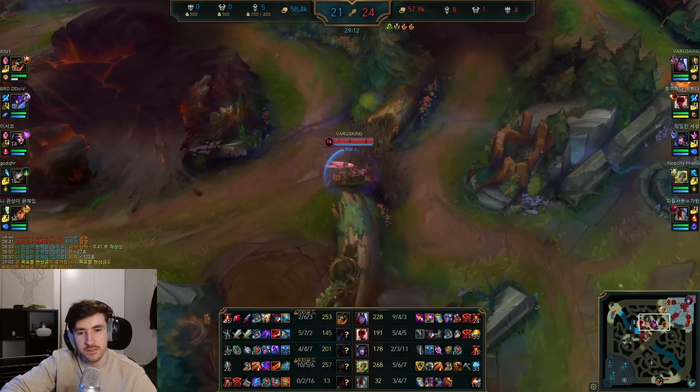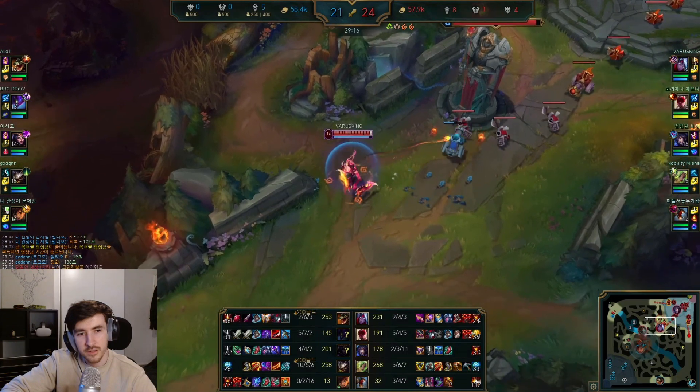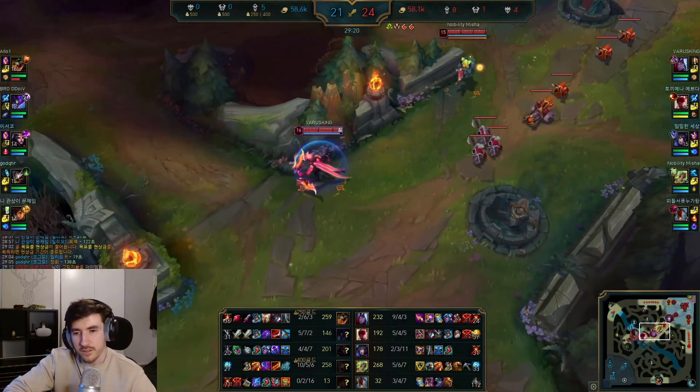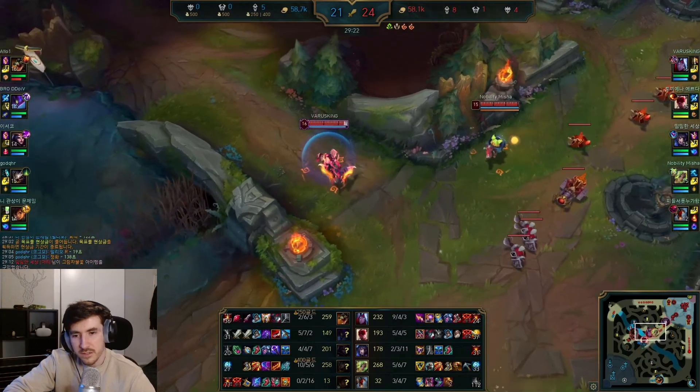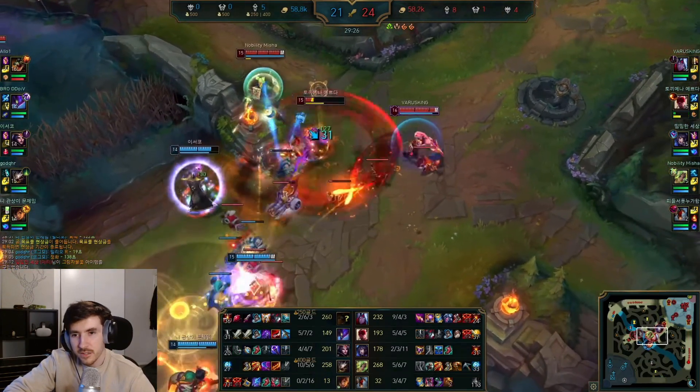We've got Baron coming up — surely we're going to see a one shot here. We've got Banshee's. Wonder what we'll be going for the last item — maybe just a Deathcap, although with a decent amount of MR on the enemy team, Void Staff is probably the better pick.